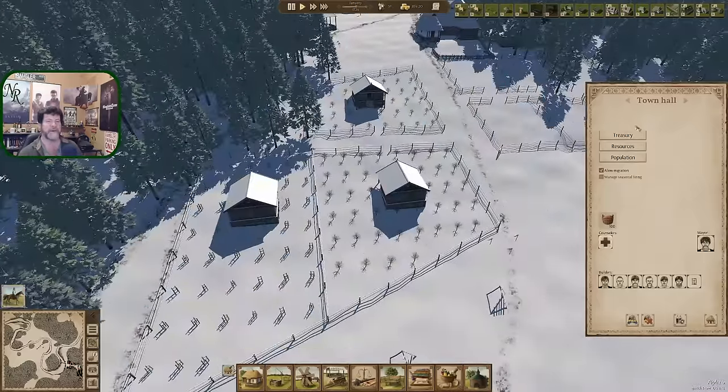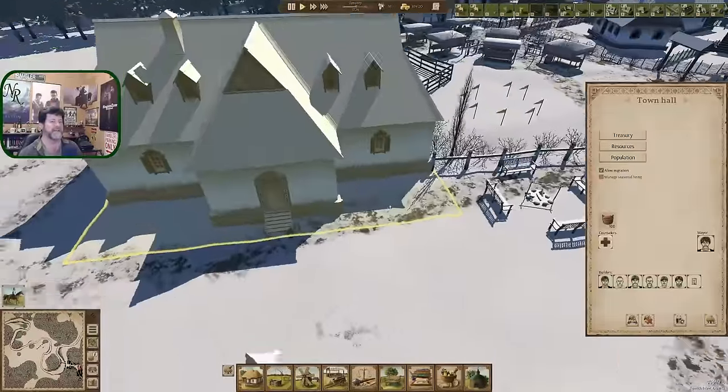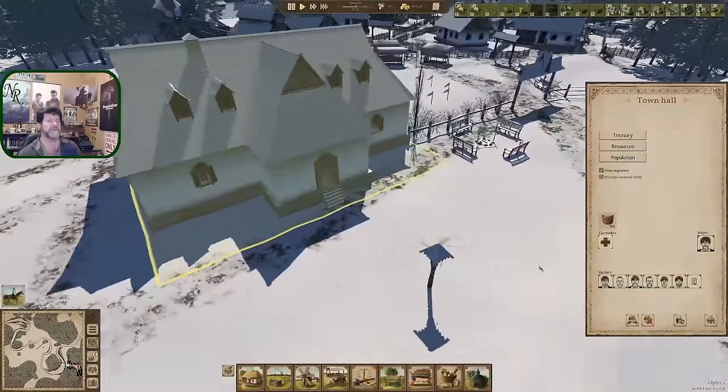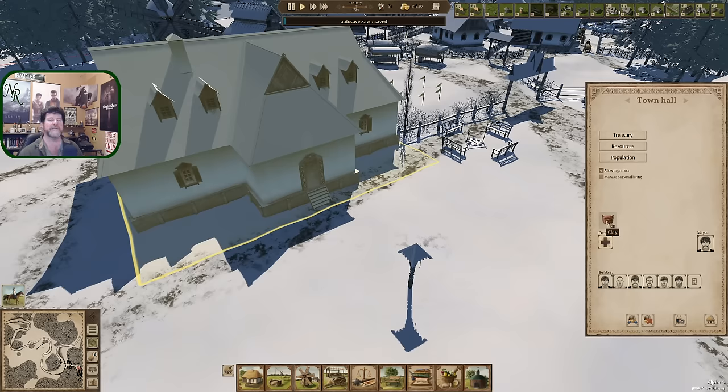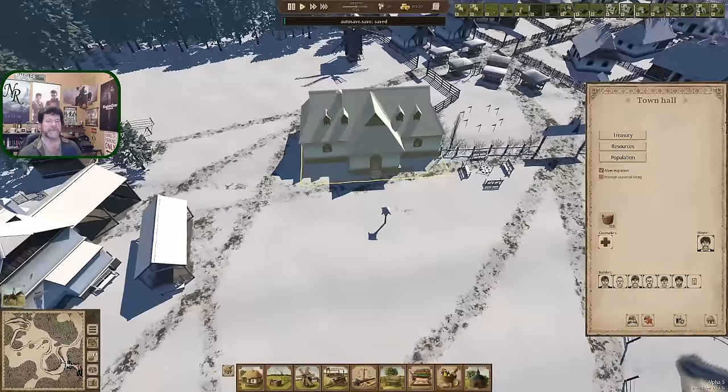Town hall has 100 clay - why does the town hall have clay? What am I missing here? I don't know - I'm not even going to guess.